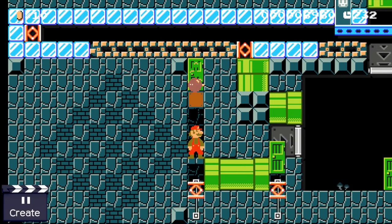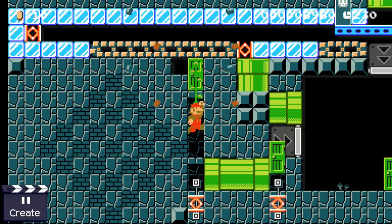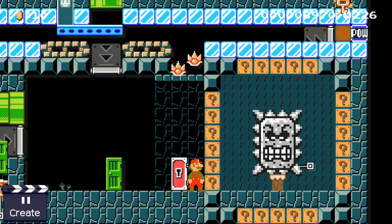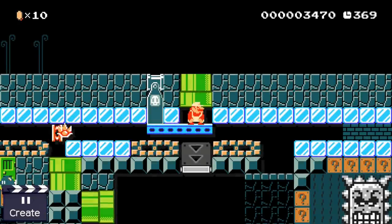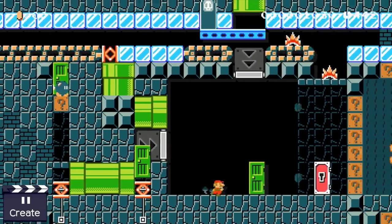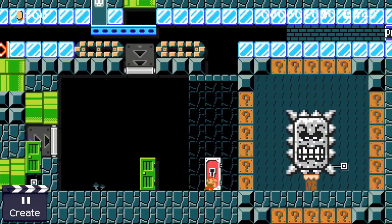If you want to build such a design for one of your own stages, I'd highly recommend only going for two or three different attacks. I actually wanted to randomize the Thwomp's attacks and add a lot of other features to this design, but I ran out of transport pipes.